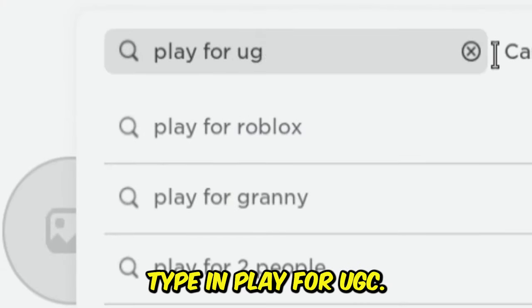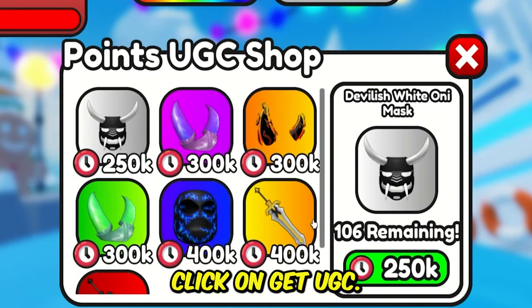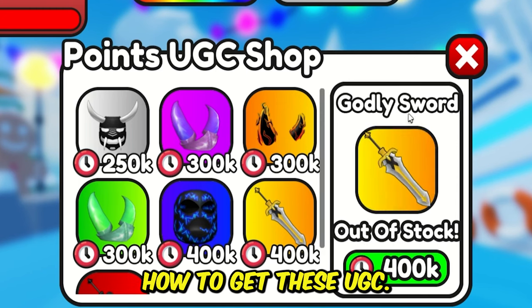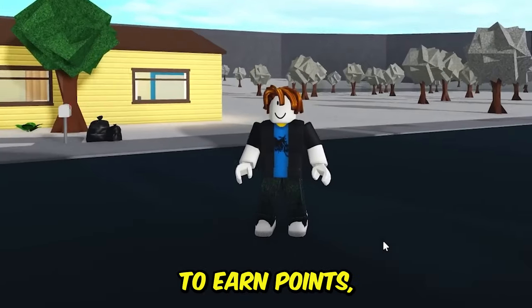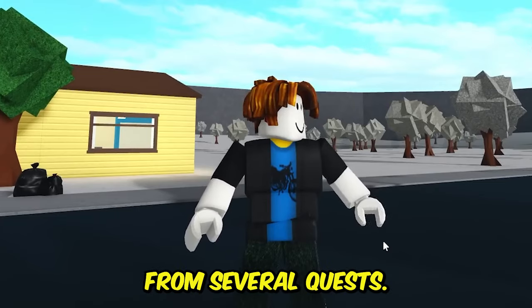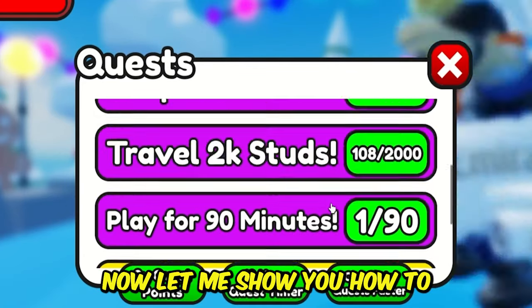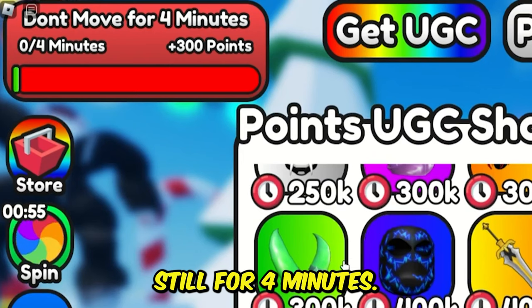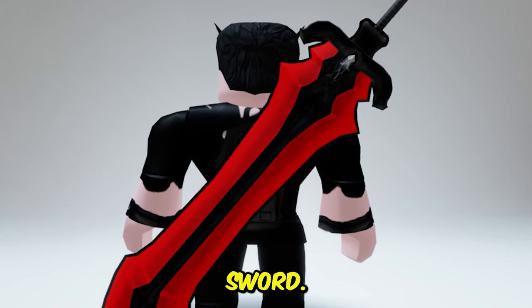Type in Play for UGC. In this game, you can get seven items — click on Get UGC. You can get these free limited UGC from points. To earn points, you just need to stay in the game, and you can also get points from several quests. You can complete these quests for more points. For example, I got a task for 300 points where I just need to stay still for four minutes. The quest is done and you will get this cool sword.